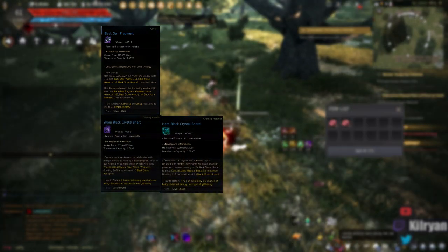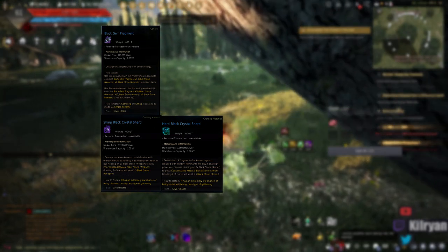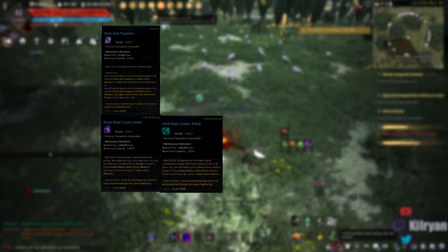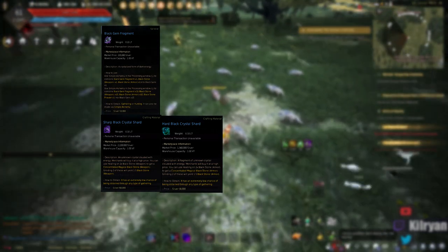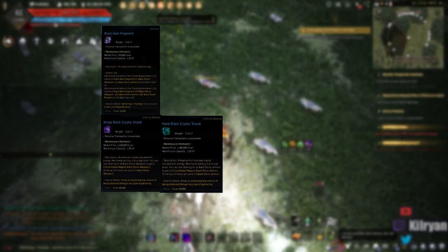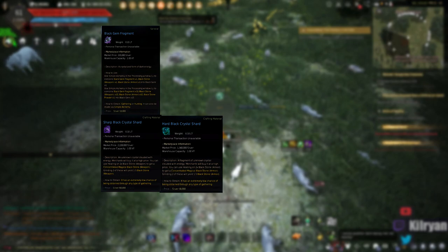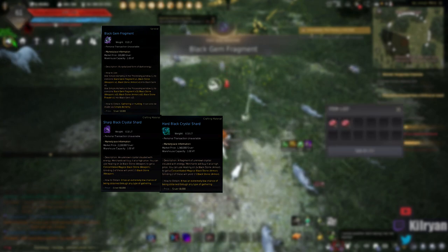The next thing you're going to see as a rare drop from butchering is sharps and hards. These can be found through any kind of gathering, but you get an okay amount from butchering. Sharps and hards are obviously used to make concentrated stones for enhancing your armor or your weapon, or making and enhancing the manos gear later on as well.